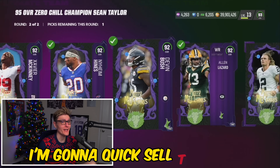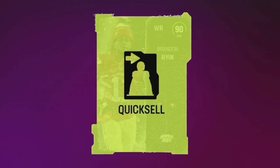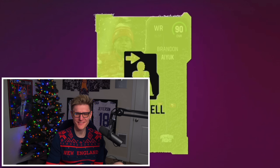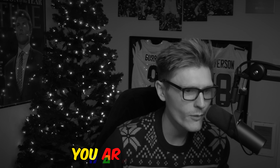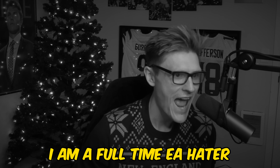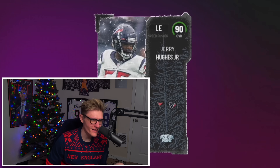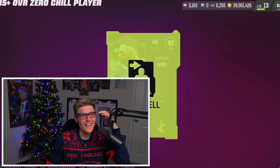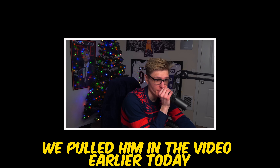I'm gonna quick sell these guys and try to pull a limited. EA give me the strength to pull a 95. 90 — not bad, but I'll quick sell it. These are the worst packs of all time. At least we got a 90, and a 92 — that's good I guess. Last one — oh my god, that's the good animation! I wanted Mike Williams but we pulled him earlier today, so I'll take this. Let's go — I'm the pack god!